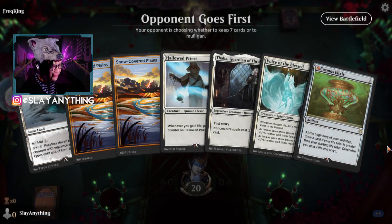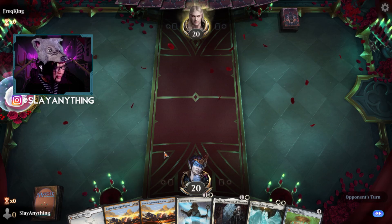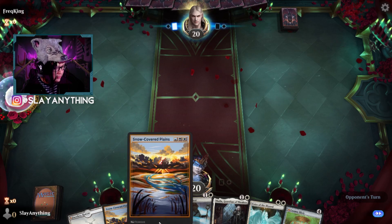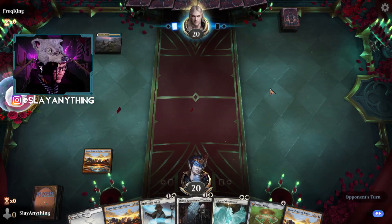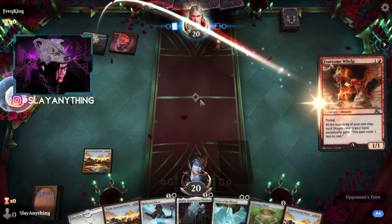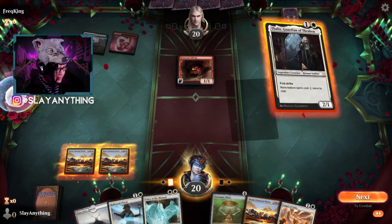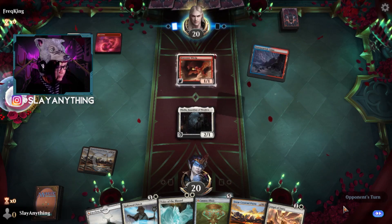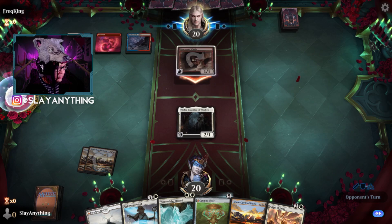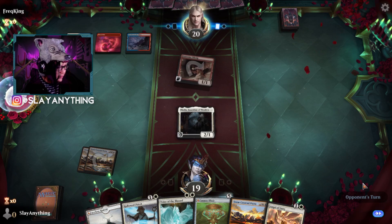Alright, we'll keep this hand — having the Cosmos Elixir is kind of nice, and Thalia is also pretty solid to stop the opponents from doing too much too early. We do have that fourth land for Cosmos Elixir, which is also pretty nice. Let's go and play Thalia.